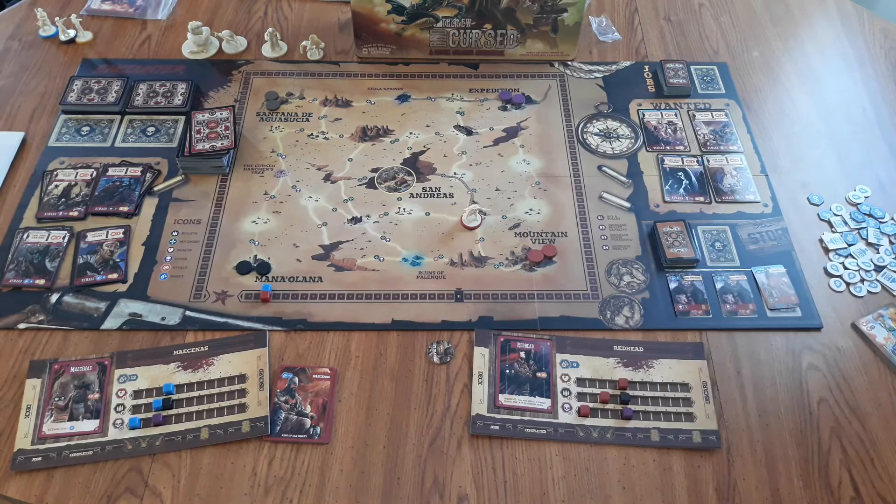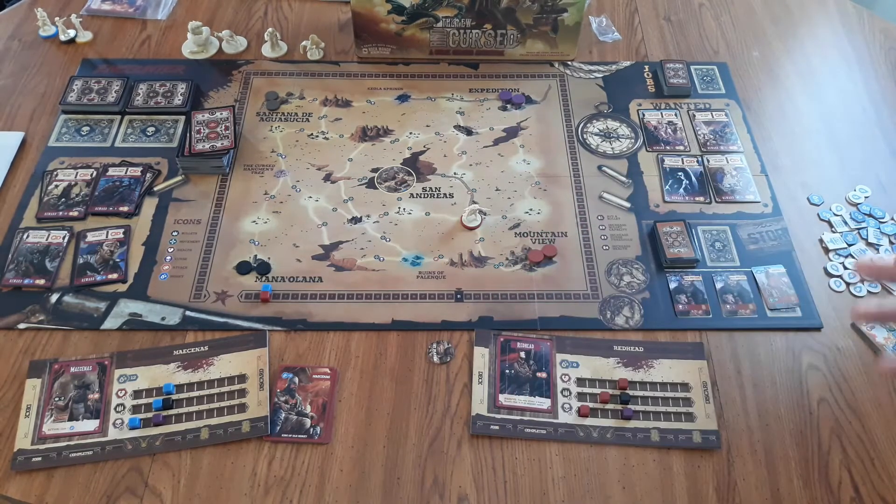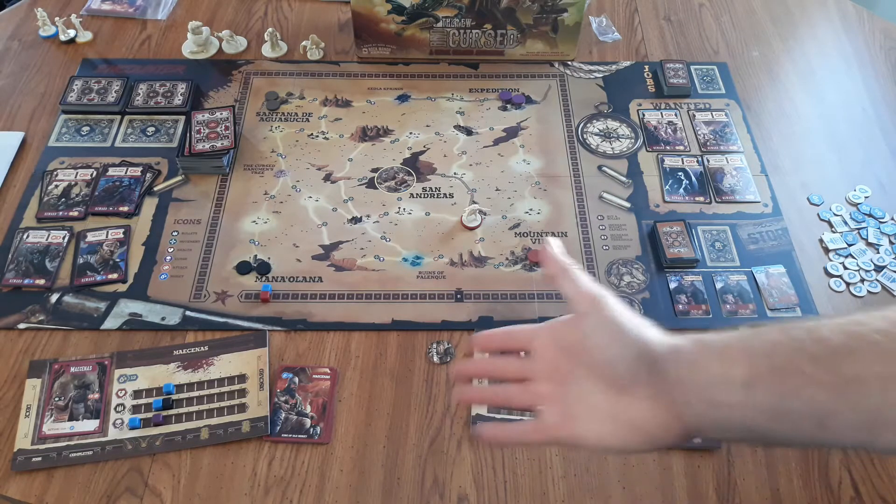When you start the game, there are four different characters to choose from. Each has their own different starting stats, their own unique starting deck, and a slightly different play style, so as you play the game you can find out which one you'd like. In a two-player game, for example, you just pick two.